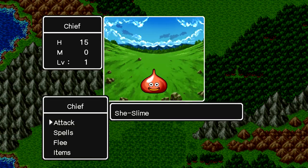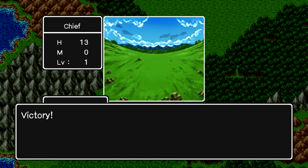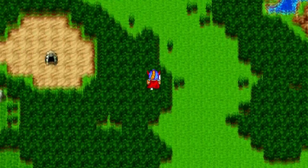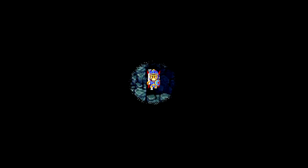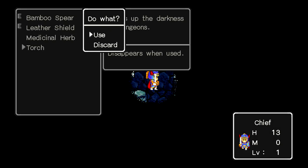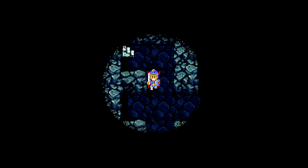A she-slime — hopefully we're strong enough to beat it. Yes, we beat a she-slime! It seems really impressive now but those are the weakest enemies. Let's check out this cave. How well does the game run? The torch — of course. The guy in the castle told us to use a torch to light up a cave. Well, that helps.